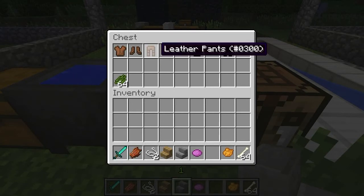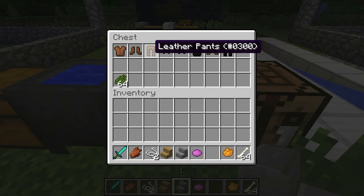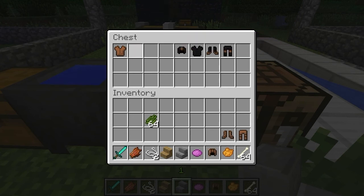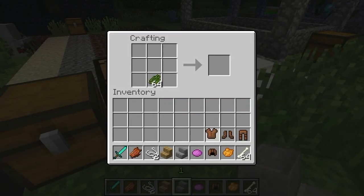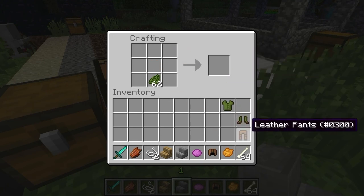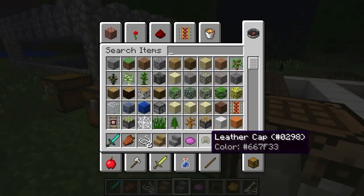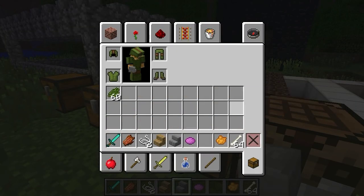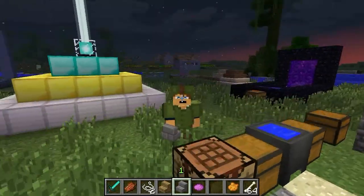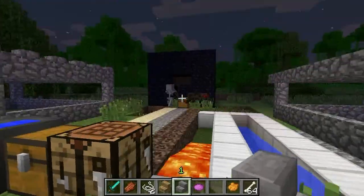This is leather armor — it's changed and it's now called leather pants. Boots and everything have changed. But let me show you something cool: you just grab a dye of your choice, throw it anywhere in there, and bang — look at that! You can shift-click armor on now. If I press 5 — ooh yeah, green! You can also look like a ninja — that's why that's in there. I'll show you more later.